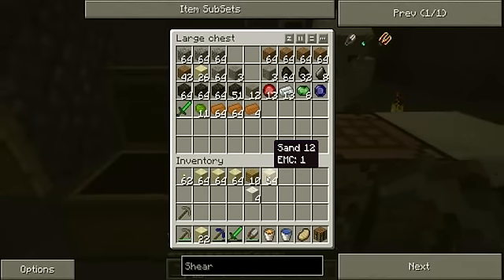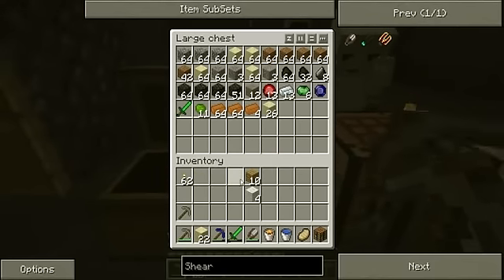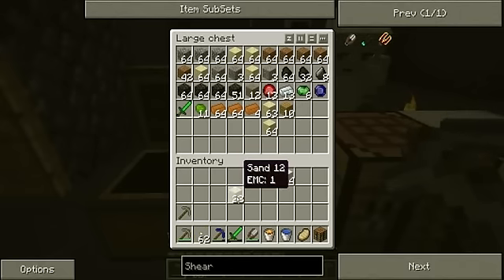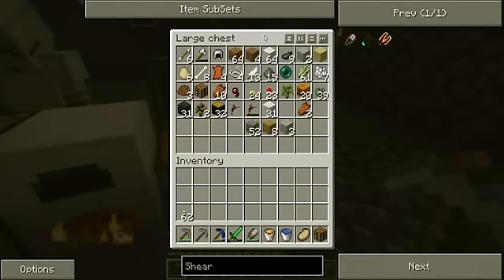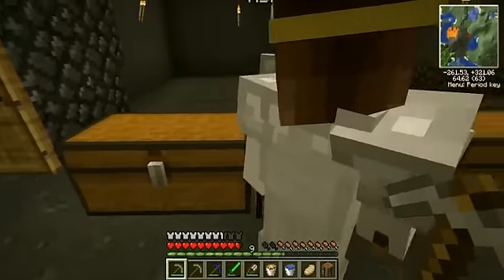Alright, a whole bunch of sand. Let's just put that in our chest to the left here. We need more tin. More tin, eh? Well, I guess we gotta go digging then. We gotta get all Minecraft-y. Are you ready for that? Maybe. Are you sure? I said maybe.